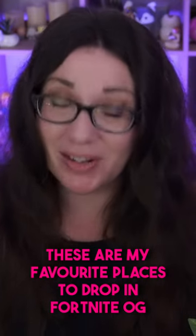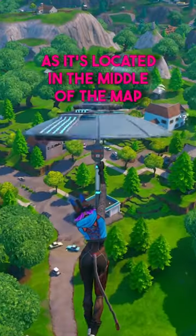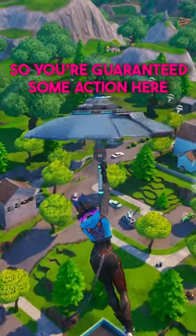These are my favorite places to drop in Fortnite OG. Salty Springs is great as it's located in the middle of the map. It's also quite a popular place to drop, so you're guaranteed some action here.